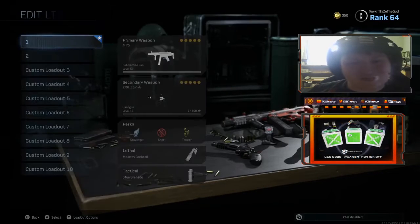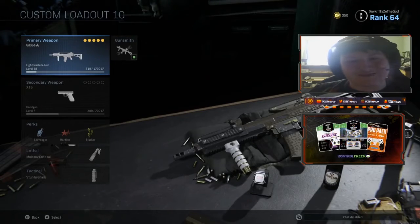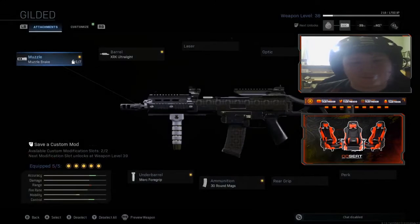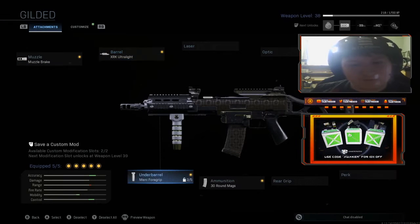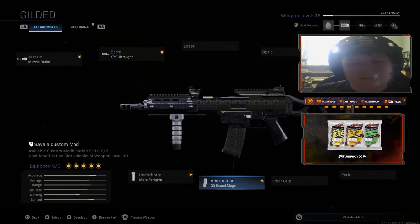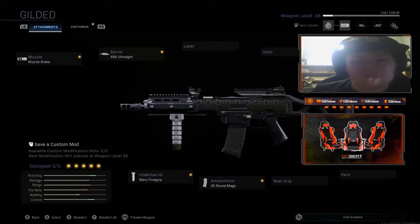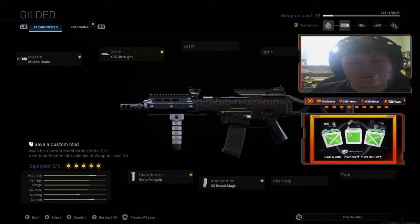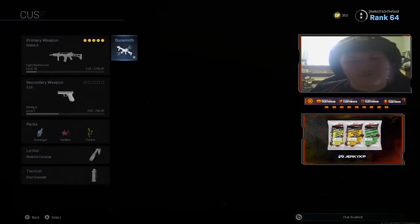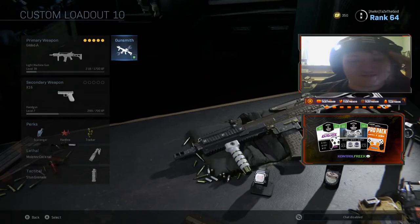The class I'm gonna be showing you guys is the Holger 26 Gilded. As far as the attachments we're gonna be running: the muzzle brake, the XRK ultralight barrel, the Merc foregrip, the 30-round mags, and the FSS Ranger. This is definitely gonna be one of the best guns I've used. We're gonna hop into a shipment playlist and see how we do.